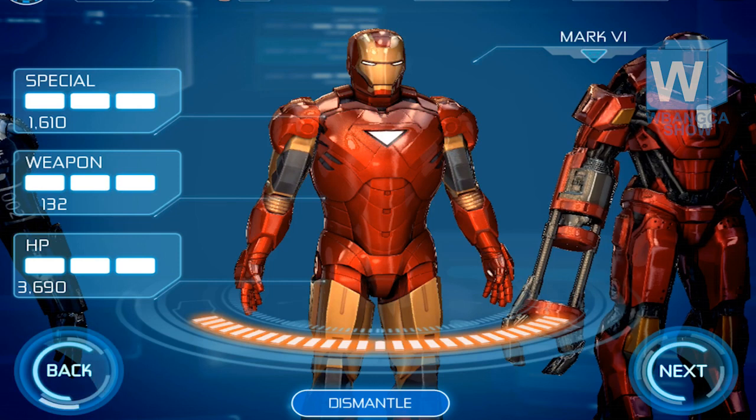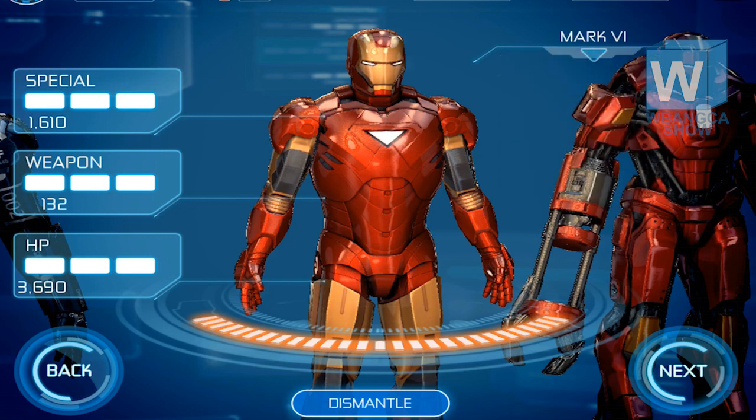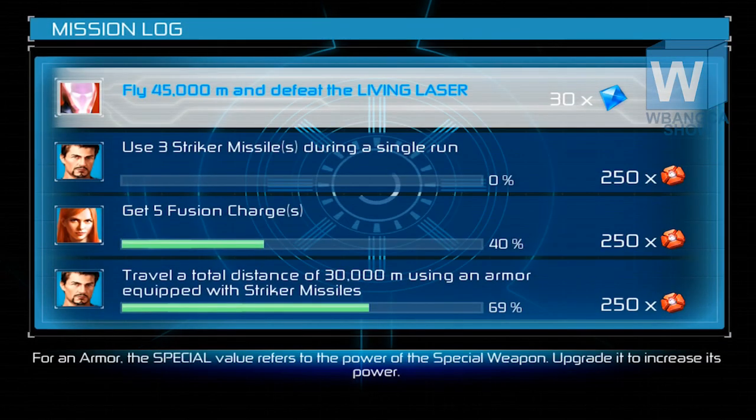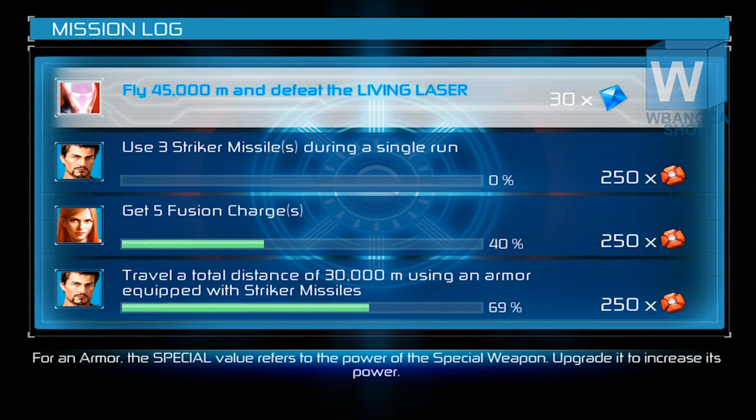Let's look at the description of this armor first. It says it's a well-equipped suit that runs on a cleaner power source than previous generations of Iron Man armors. There's nothing really special in particular to this armor, but we do have a boss fight in this level which is the Living Laser.